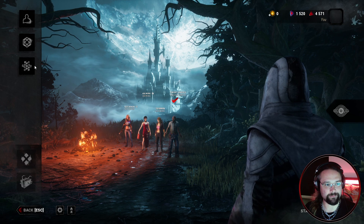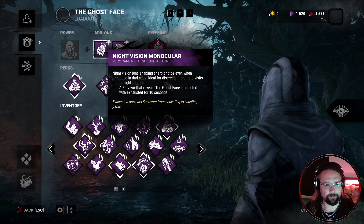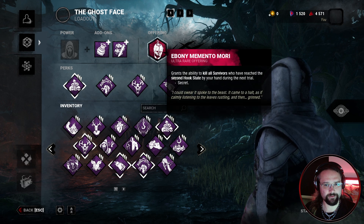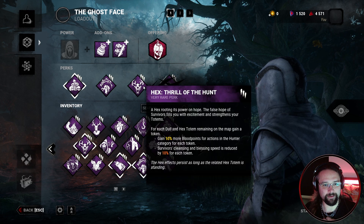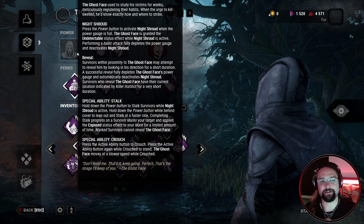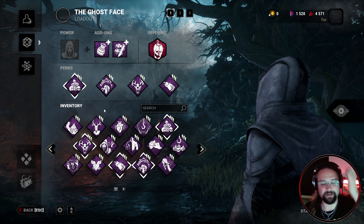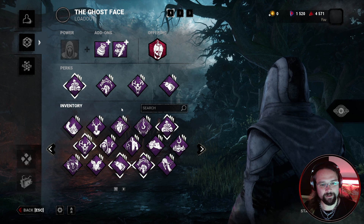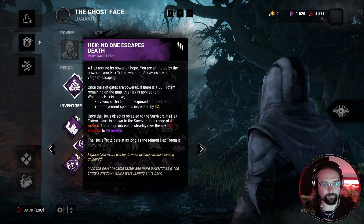I've spent my 250,000 points. We've nearly prestiged for the first time. Loadout - is there anything I want to swap? Ghostface getting 10% movement for 5 seconds. We can kill them after we've hooked them twice. I think I'm just gonna stay with these that I've got for now. I know Raven did send me a guide for ideal perks to go with, based on who you're playing as and how you want to play the game. I might have a look at that a little bit later and try and come up with something a little bit better than what we've got.